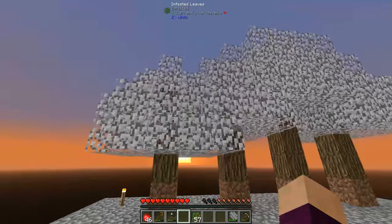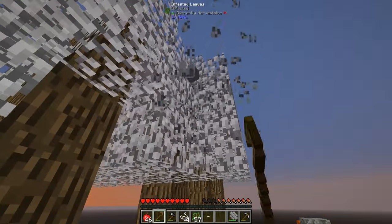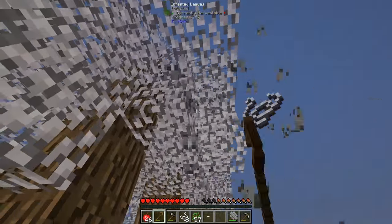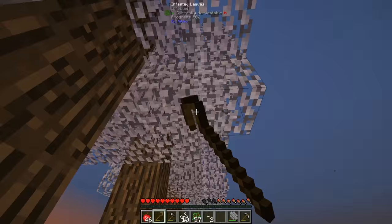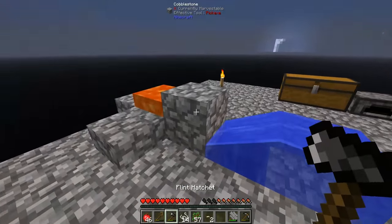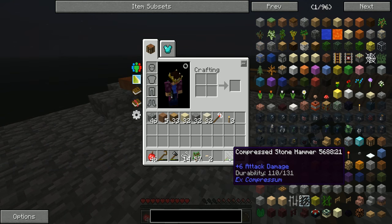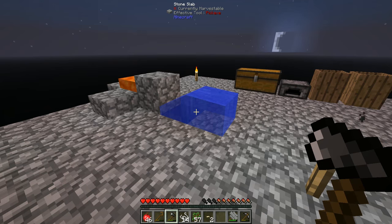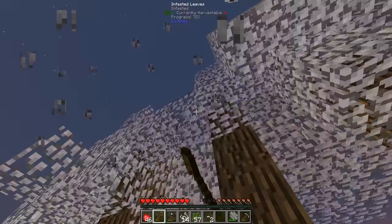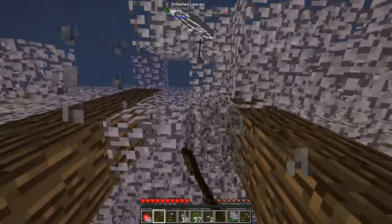Before we do more sifting, I want to get some more string because last episode we looked briefly at the heavy sieve, which allows us to sieve compressed items. To get most of my sand, gravel and dust I used my chicken hammer on the cobblestone generator, got a bunch of gravel, compressed it, and then used the compressed stone hammer to get sand and dust. I'd like to do the same thing with sifting — sift a ton of stuff at once.